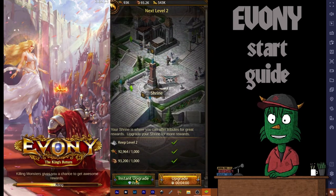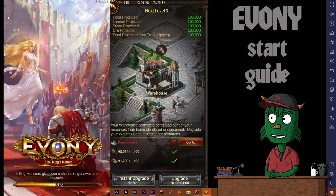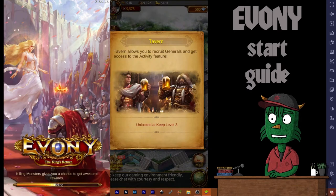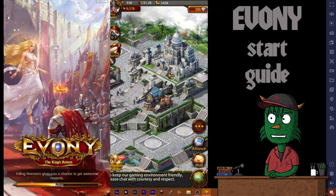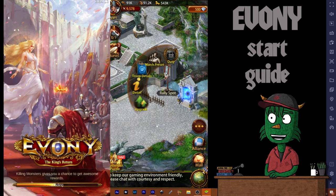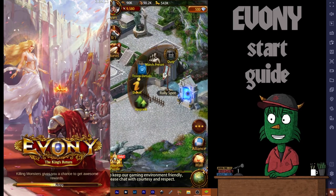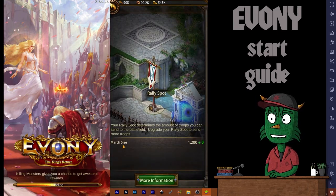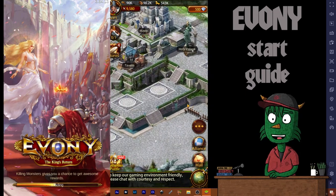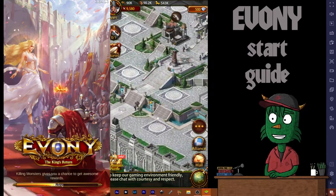We're going to upgrade the shrine, upgrade our warehouse. We can't upgrade the tavern because it's locked — your keep has to be at level three for the tavern to unlock. Don't forget your rally spot either. If you click on it and hit detail it will tell you your march size. Right now you can send 1,200 troops at a time. Let's scroll around the map to double-check that everything is upgraded.